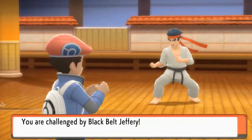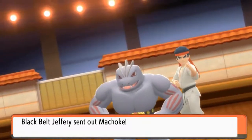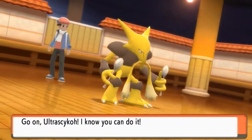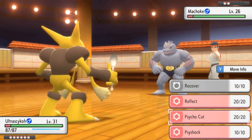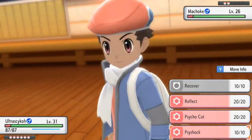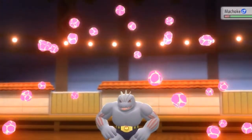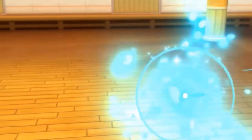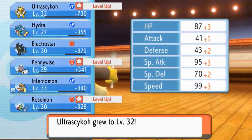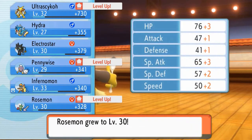It's battle time! We're taking on Black Belt Jeffrey and he's coming out with his Machop. We have Ultra Psycho ready to go - I did teach quite a few good moves to some Pokemon. Ultra Psycho was going to learn Reflect at some point but for now, psychic attack just destroys these Pokemon. The ultimate cheat code! Look at that - Rosemond and Ultra Psycho both growing levels, which is great, and Pennywise as well.